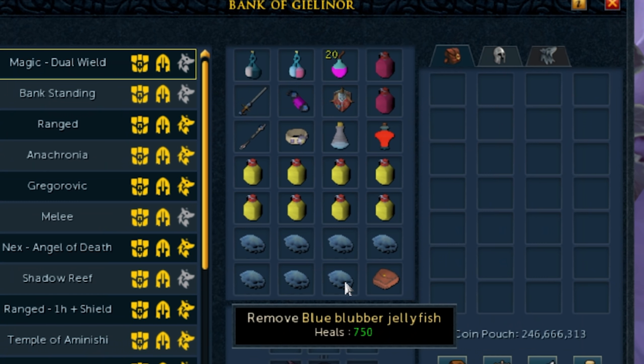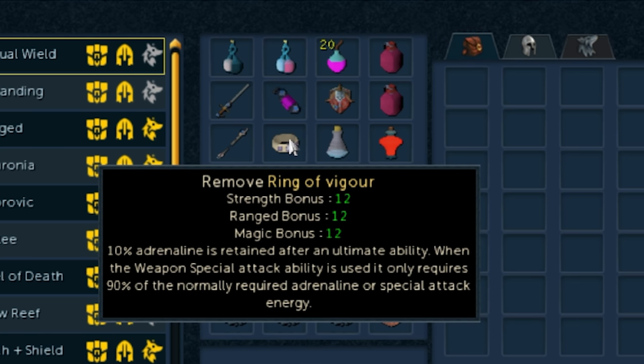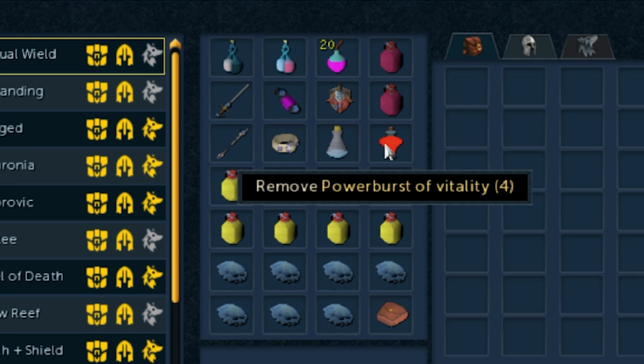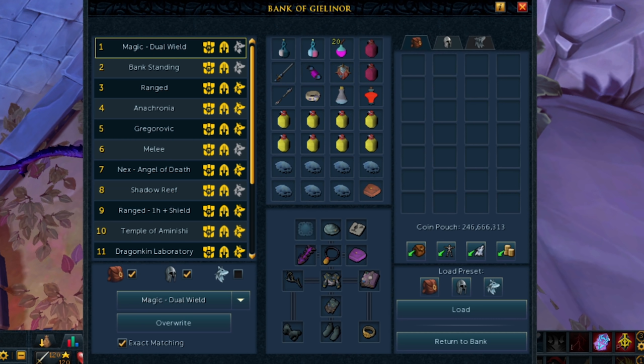For food I've chosen Blue Blubber Jellyfish — very convenient as they can be eaten without losing adrenaline. You could substitute sailfish, but my recommendation is to go with the blubbers. I've also got Saradomin Brews, which can be eaten at the same time as a jellyfish, great for healing lots of life points at once. I've got an augmented Sun Spear for Planted Feet, a Ring of Vigor, weapon poison to consume before the fight, and a Power Burst of Vitality. I also have an Excalibur for heals, an Ancient Lantern defender augmented with Equilibrium 4, and a Merciless Kite Shield with Turtling 4. Outside of that: super restores, vulnerability bombs, a replenishment potion, and an overload. I was able to complete all my kills with this setup without using any food at all.